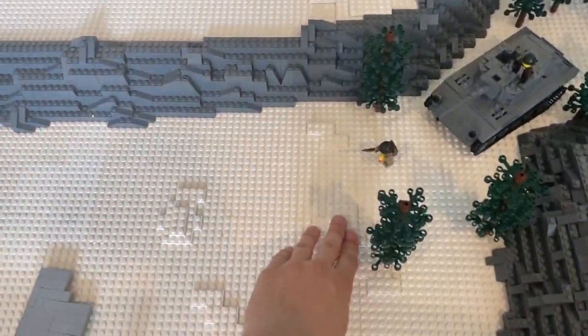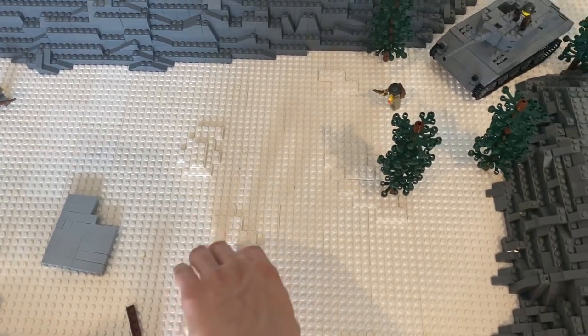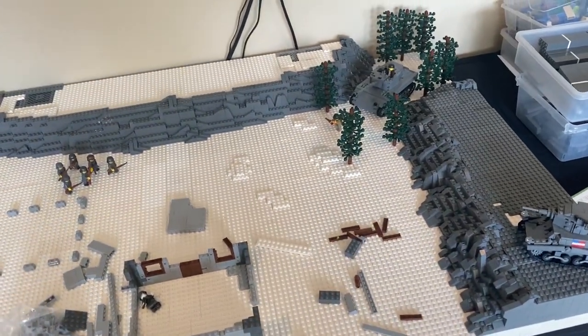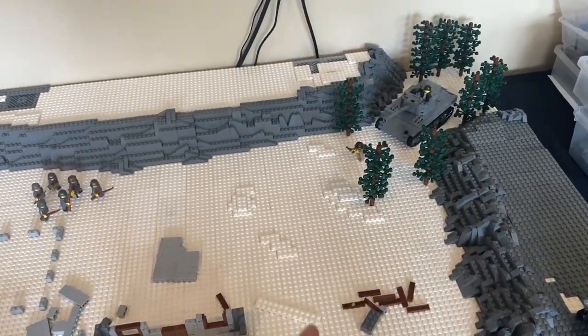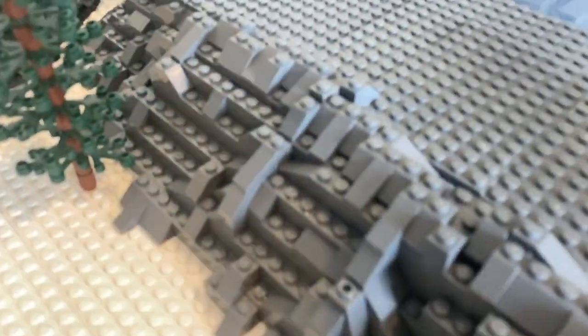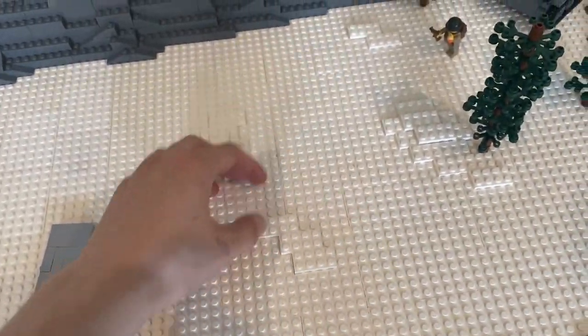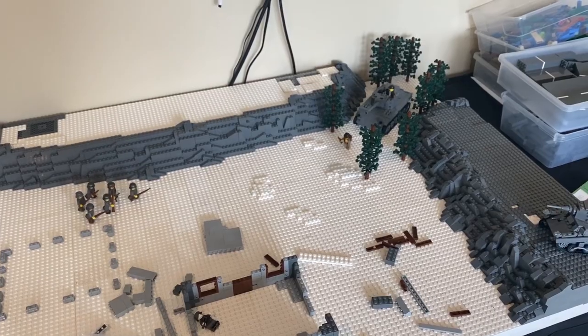I started to add a lot of white 2x4 plates and a couple 2x6s, just to add some different elevation and to break up the overall flatness of the mock. I'll be continuing to do that, and then I'll also probably be taking 1x2 slopes and smaller slopes and building little rocks every now and then to give the soldiers more cover and just to break up all the white.